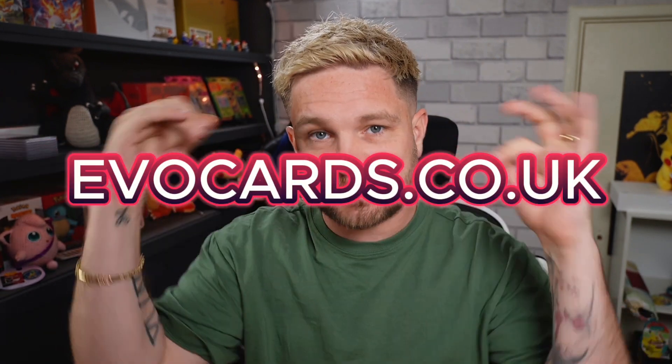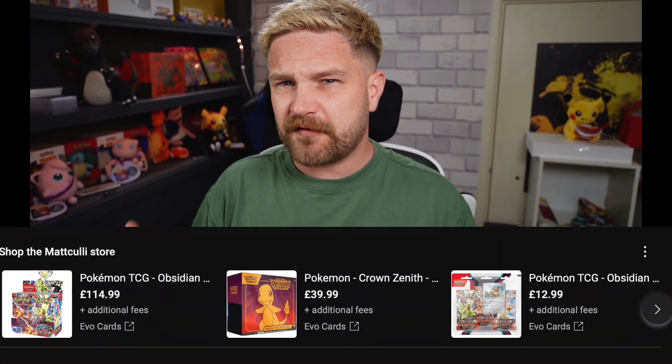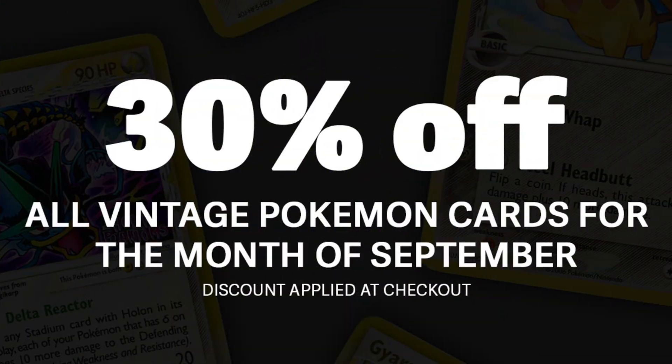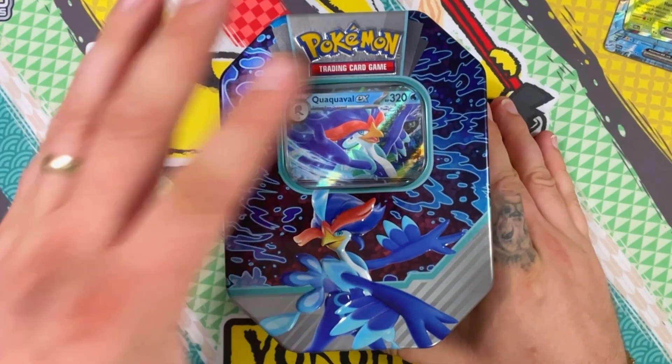If you want to get your hands on these tins yourself, we have them available right now on my website evocards.co.uk — there's a link down below, and it's also in the shopping section below my video. Also all through September we are doing 30% off all of our vintage Pokémon singles, from the EX era and Wizards up to Diamond and Pearl, so make sure to go check out EvoCards and fill your boots — 30% off is a lot.